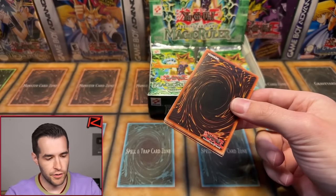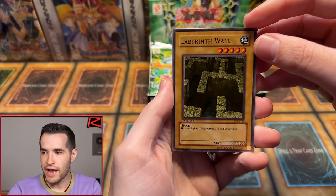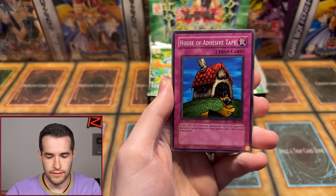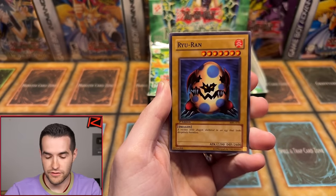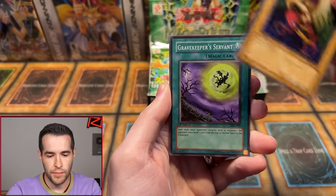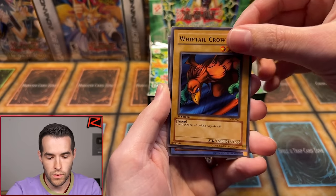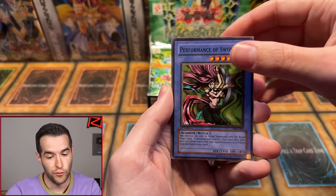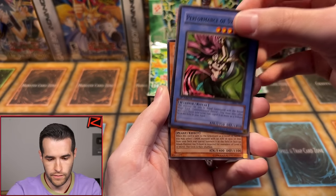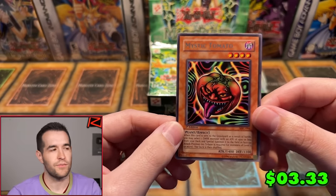Saratubi, let's see what we can do. We have Labyrinth Wall, Liquid Beast, House of Adhesive Tape, Ryu Ran, Queen Bird, Grave Keeper's Servant, the Whiptail Crow, Performance of Sword — last card. Will Derek's pack be insane? Oh, Mystic Tomato! A classic tomato — a retro tomato that will bite your face off.